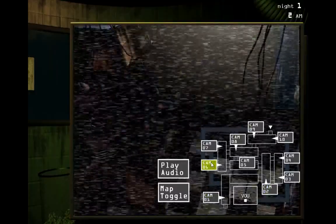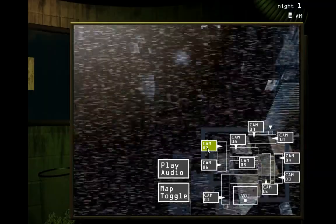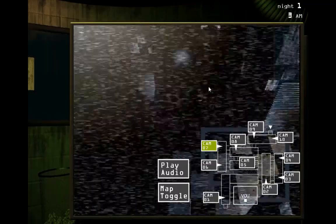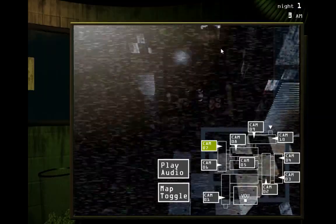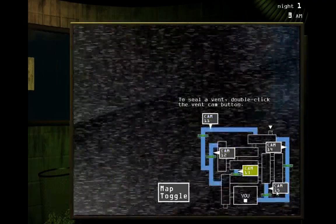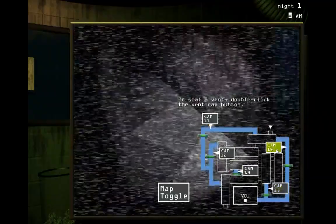For now, just get comfortable with the new setup. You can check the security cameras over to your right with the click of that blue button. You can toggle between the hall cams and the vent cams. Then over to your far left, you can flip up your maintenance panel — use this to reboot any systems that may go offline. In trying to make the place feel vintage, we may have overdone it a bit. Some of this equipment is barely functional.